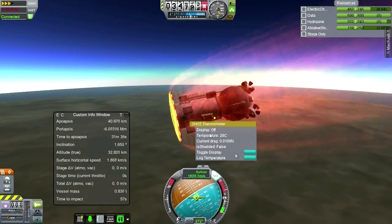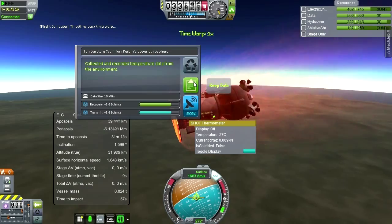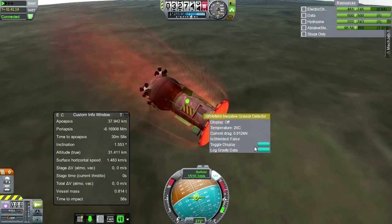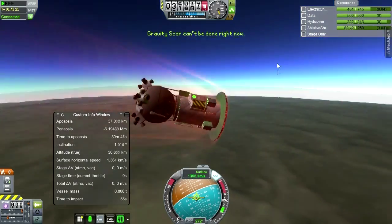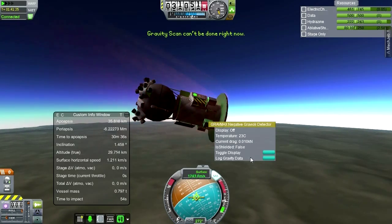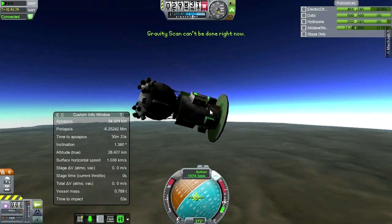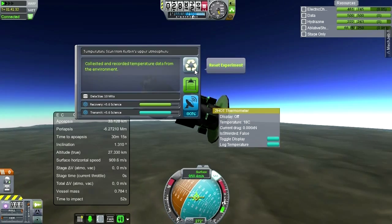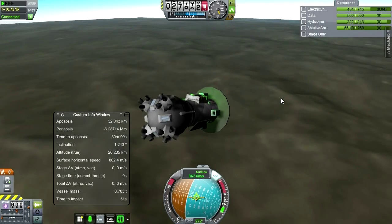Let's try and get some more readings here — log temperature, upper atmosphere. How about Gravioli over here? Gravity scan can't be done right now. Still upper atmosphere. This is looking quite good.